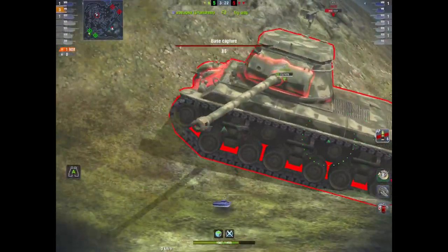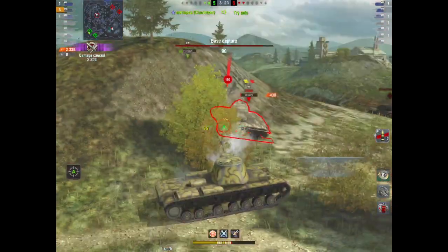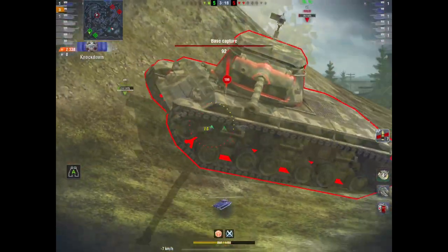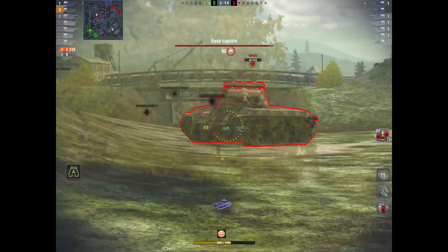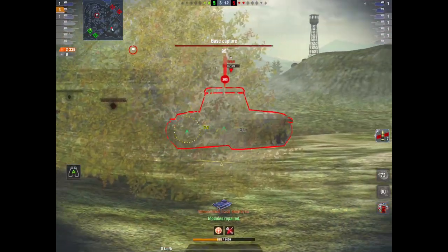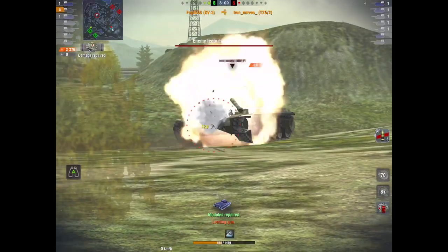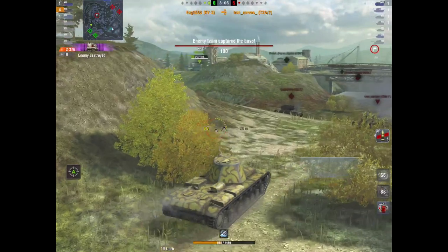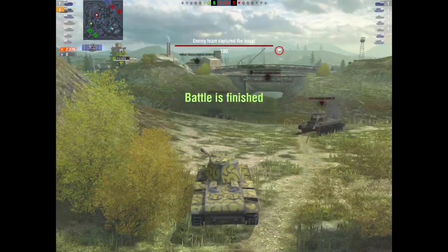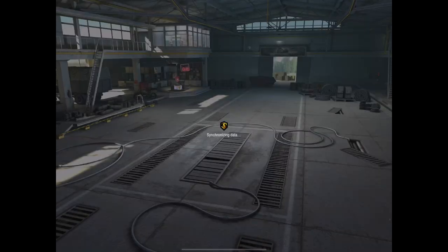Already he's taken two thirds of my hit points. I've taken almost all of his hit points, left him on 26 HP. Now I've got to wait the long reload time. Somebody's capping the base, my ISU is not moving. It's a token kill — 2,376 damage. We lose the game because of my inability to get rid of that T25 quickly.